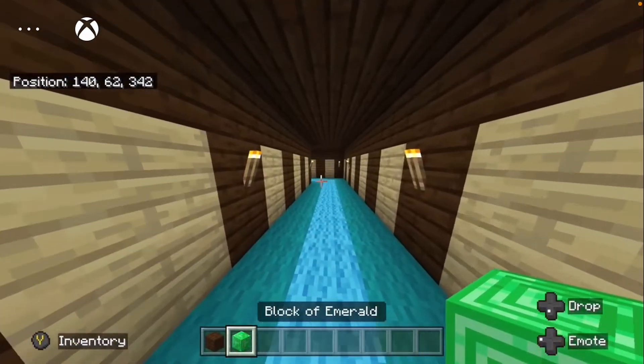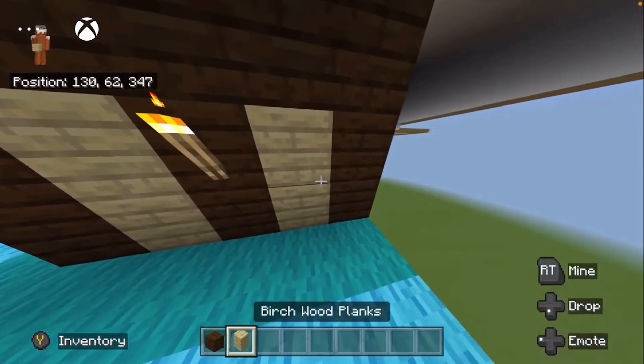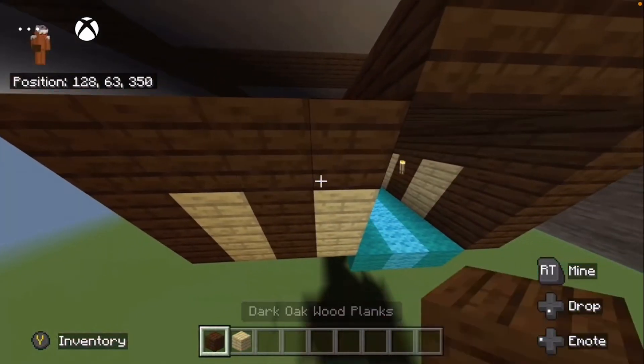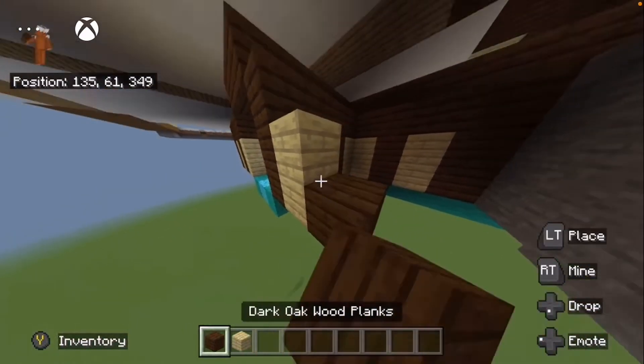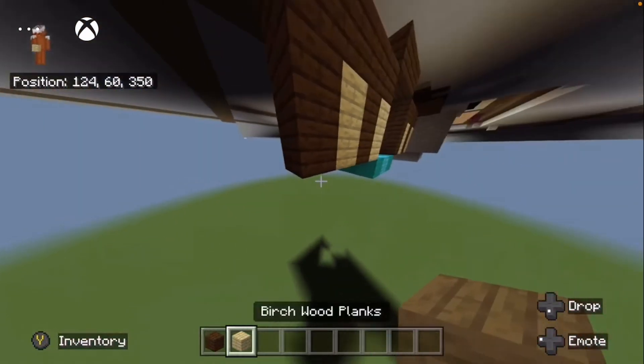We're going down the ladder and through here. We want to bring the walls first. I want to grab some dark oak and birch. They want to come a total of four out, so it should end on a dark oak — four on either side. You want to go birch, dark oak, birch. Bring that trim like that and it's a total of seven across.